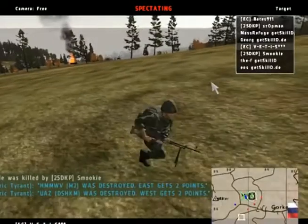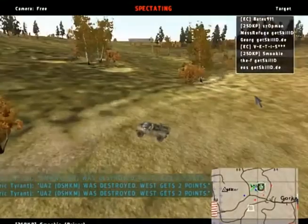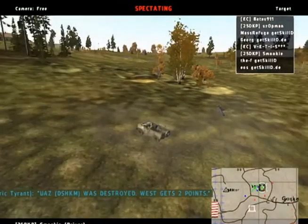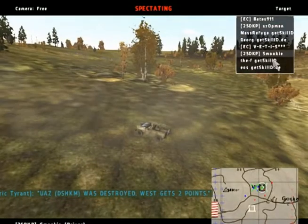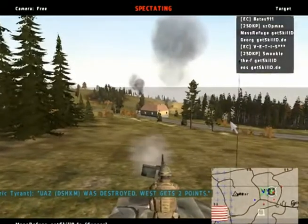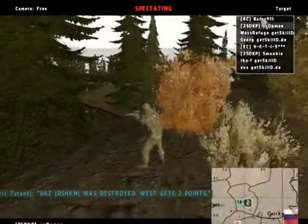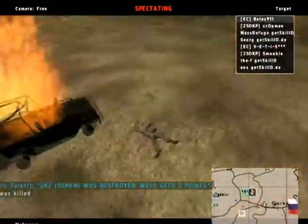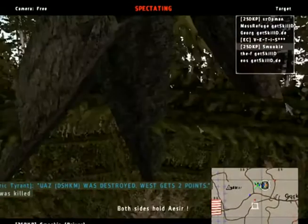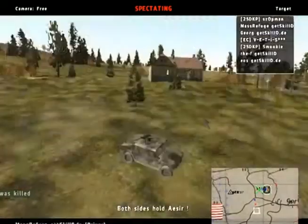He's trying to achieve something here. Smokey is pushing forward with the SPG — he will follow right up from the UAZ. I think he will try to destroy the respawn truck right now. The mass refuge has got the road covered — he destroys two UAZs.